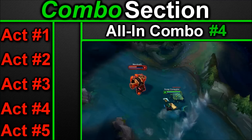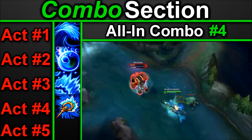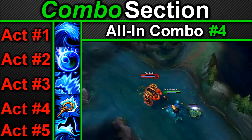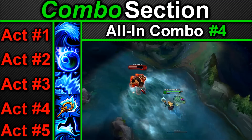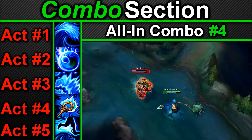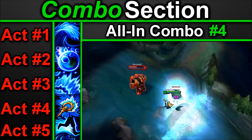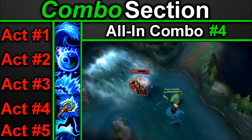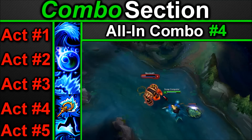All-in combo four — R, Q, W, E yourself or your carry. For a heavy distance engage, use your ultimate to engage the enemy and while they're knocked up use your Q to land it easily. After this run up and W your carry to ensure they're close enough for at least two bounces. After this E yourself to keep kiting if you're losing, or E your carry if you're chasing since they usually have longer range.